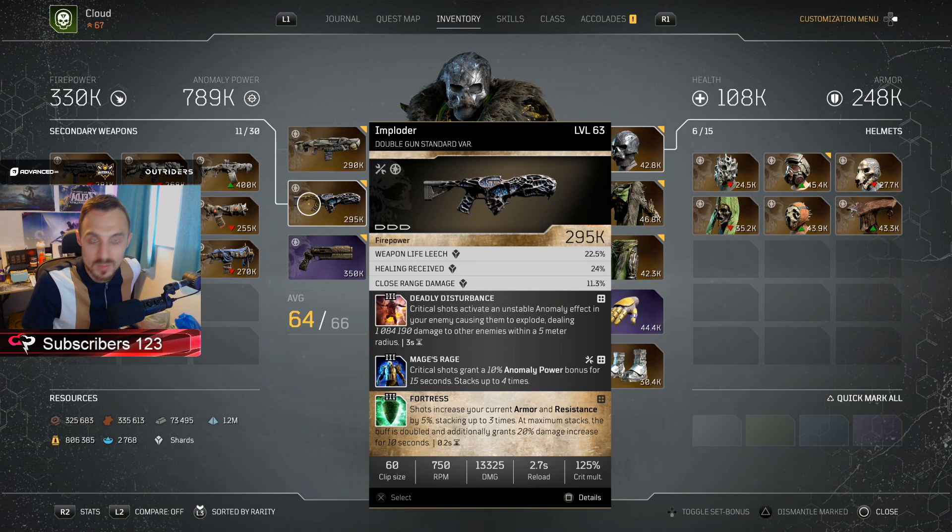We've got Mage's Rage — the 10% anomaly bonus for 15 seconds on crit shots. We've got Fortress — shots increasing your current armor and resistance stack, giving you the 20% damage bonus. And then we've got Deadly Disturbance, where the 20% damage bonus increases and works really well alongside the anomaly damage, giving you an even bigger bonus. Critical shots activate an unstable anomaly effect in your enemy, causing them to explode and deal over a million damage to other enemies within a five meter radius. Alongside the Fortress and Mage's Rage perks, this works so damn well.